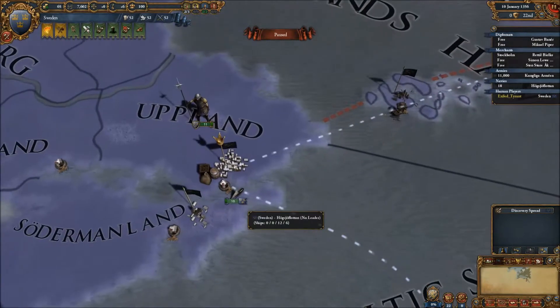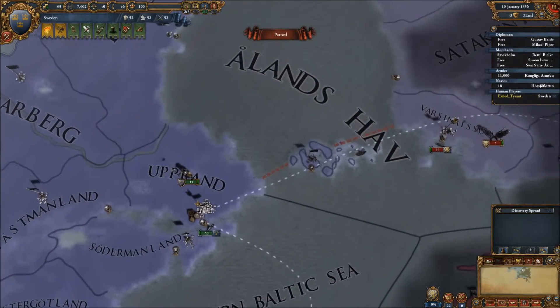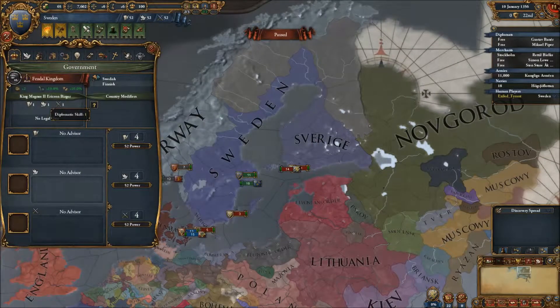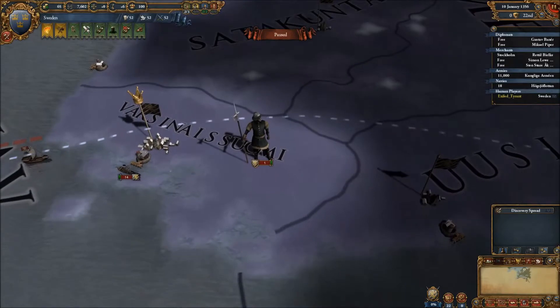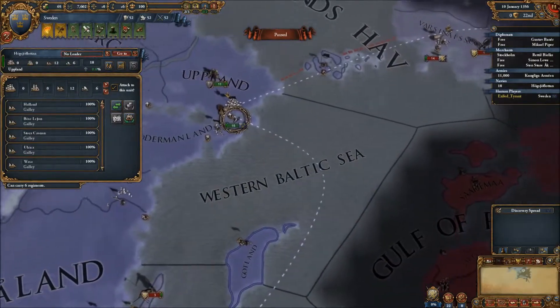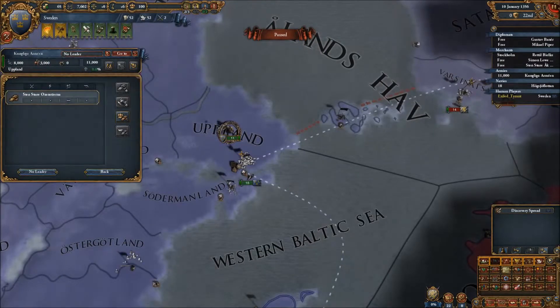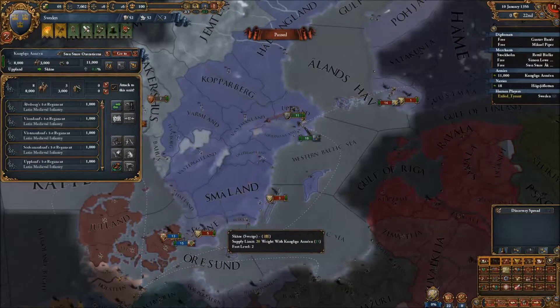So here we are. We start as... I forgot this mod has some issues with ambient sound — it's a little buggy. Anyway, Sweden starts in kind of a tenuous position. We technically own Sverge and Finland, but our king, King Magnus, has a rebellion going on. The rebelling party is Erik, Magnus' son. Basically, Magnus thinks he should be king of Sweden and has gained support in Finland to try and overthrow us. So I'm going to start by hiring ourselves a general, placing him in charge of the Royal Swedish Army, and moving my fleet out into the Baltic to start dealing with this Finnish army.